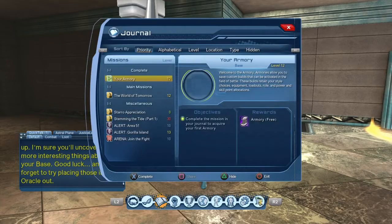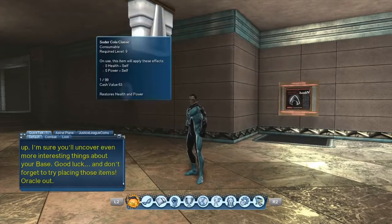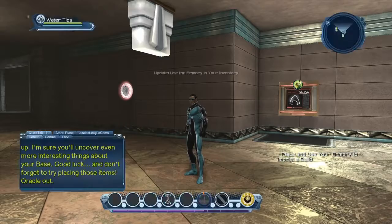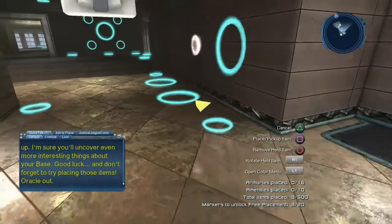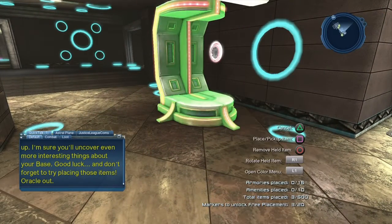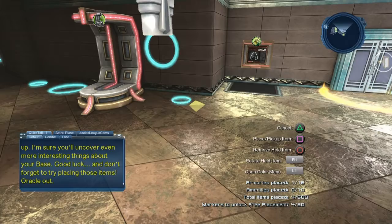Now what you want to do is select your armory. There's your armory - you can get your free armory. Go into your inventory and select the armory. Now that you have the armory, go back into decorator mode. Enter decoration mode, find a big spot on the floor - pick your biggest spot like this one right here. Show the armory access it and place the armory over here. Press square to put it down and triangle to cancel back out.